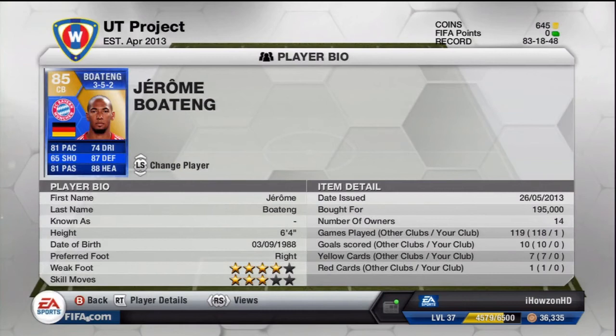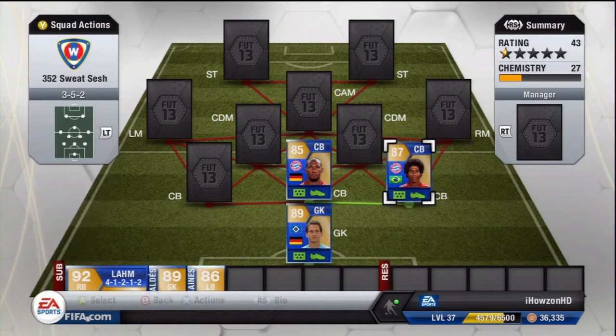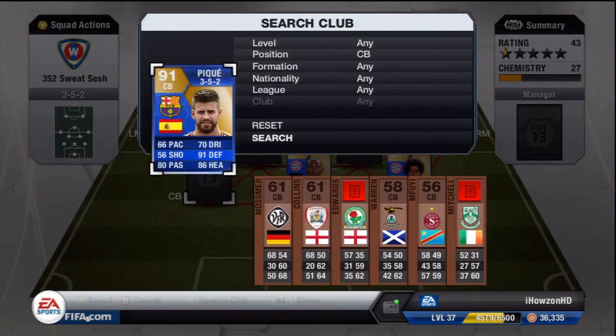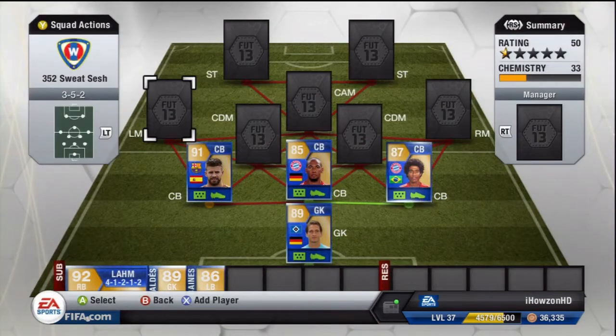This team is basically a Bundesliga, BVB, and a Ligue 1 hybrid squad builder. In the other center back we have Jerome Boateng — these two players, Dante and Boateng, are absolutely solid, especially in corners, defending standings, absolutely everything about them. No one's getting near your goalkeeper. On the left center back we have Piqué, who obviously lacks pace but his heading and defending stats are outstanding — especially with a 91 rating.